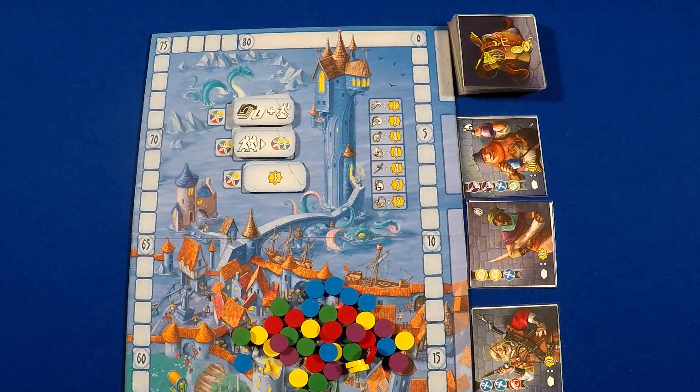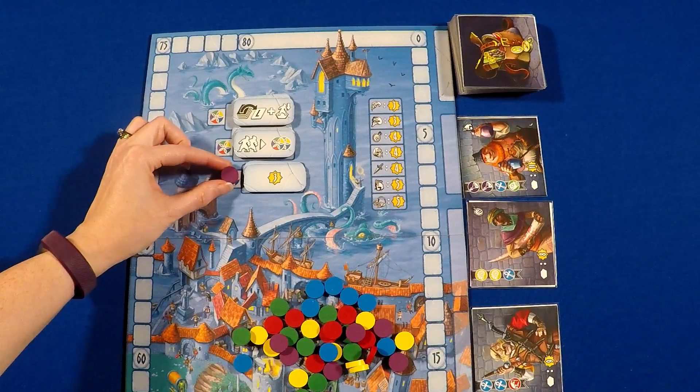This game is all about timing. Can I get those right treasure tokens before my opponents do to sell them to the different fences? I remember one time where I had just gotten all the treasures that I needed for a certain fence, but before it got back to my turn, someone else swooped in and took that card. You also have to keep an eye on the supply of treasures and thieves. Say there's only two blue treasure tokens left — there's going to be a lot of fighting to try to get those. I like that there are spots on the board where you can play treasure tokens instead of thieves taking action.